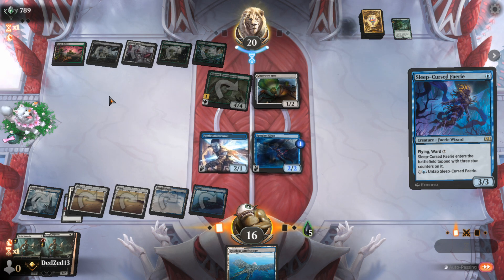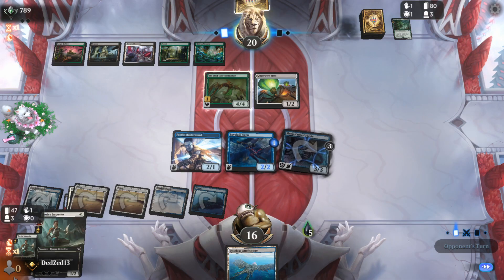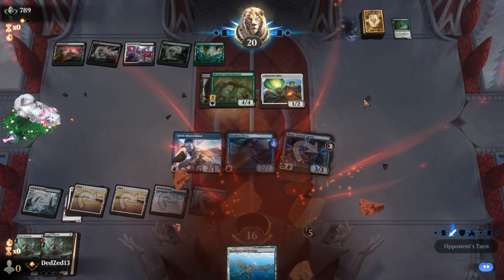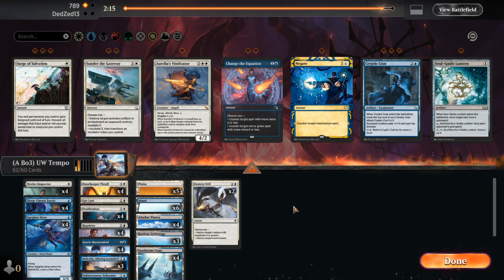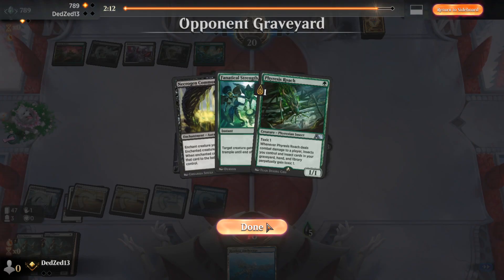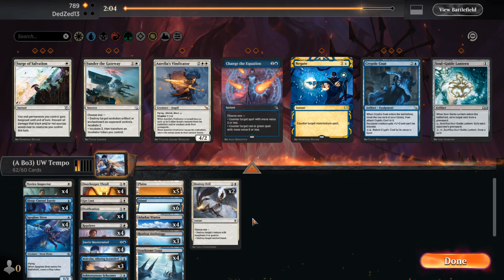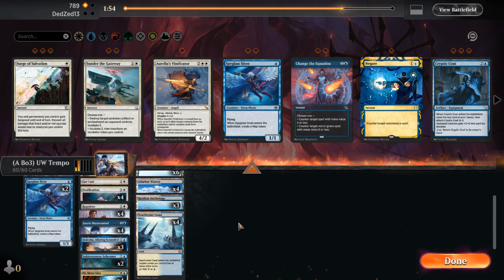Destroy Evil can get rid of that enchantment and anything they pump. Opponent conceded — okay, we'll go again. We'll bring in the Vindicator. I'm looking — I don't really care about the Throw in this matchup. Change the Equation is not terrible. I might just bring the Siren back and bring in one Crypt Coat as well. Is that the right choice? I don't know — my opponent is playing 92 cards. On the average match that would not happen and we'd probably win 2-1.